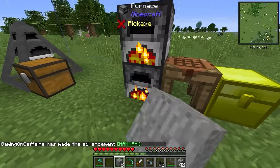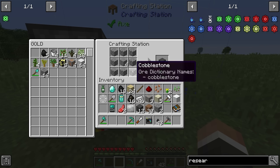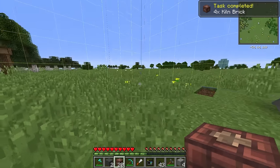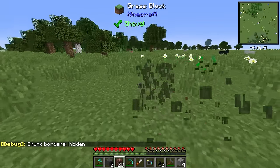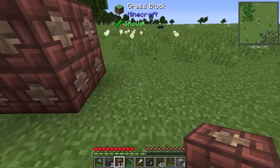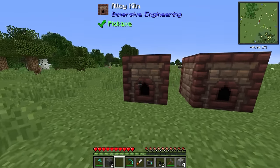We craft the smelted stone together with cobblestone to get coke brick, then craft that with more cobblestone to get kiln brick. I've made more than we need because we'll want quite a few of these down to make modularium faster. We set them up in the same two-by-two-by-two layout as the burner miner, then right-click both with the engineer's hammer — and now we have two alloy kilns.